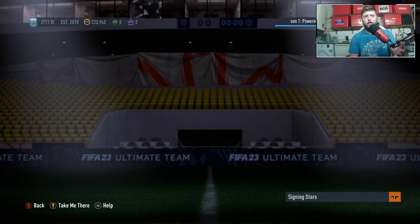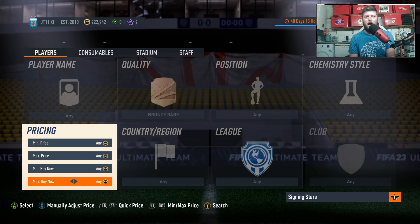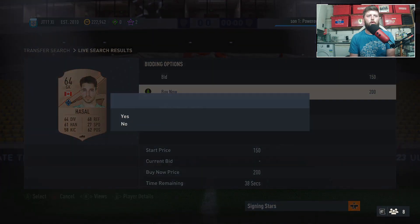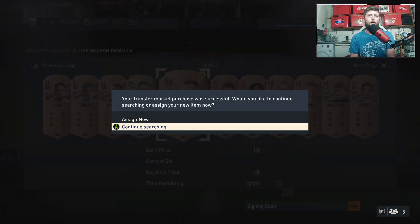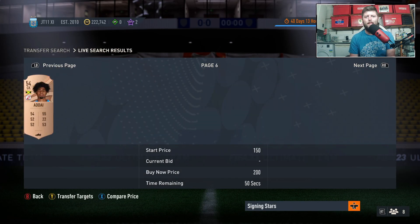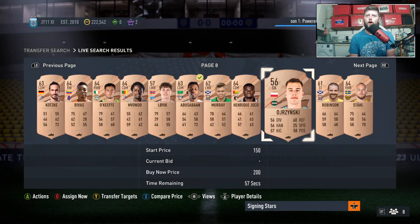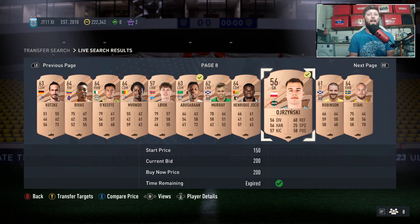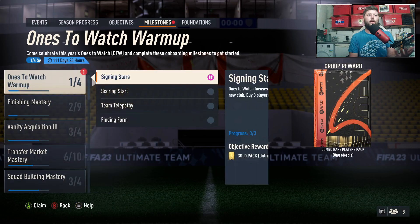First off, we're going to do this one because, obviously, at the moment we don't necessarily need to buy anybody of any importance. We're just going to go ahead and go goalkeeper - maybe not, somebody had that same opinion - we're going to go goalkeeper, we're going to go CDM. Let's go a little bit more. Saudi Arabia. Perfect. And then another goalkeeper, because you never know. That is all you've got to do for that. 600 coins as a minimum if you've already bought people for your team, and we get the Gold Pack done.